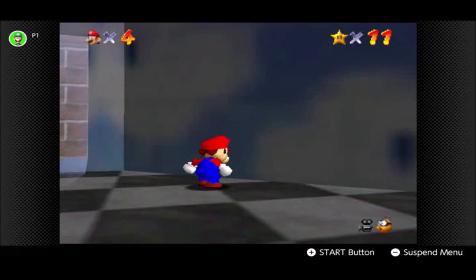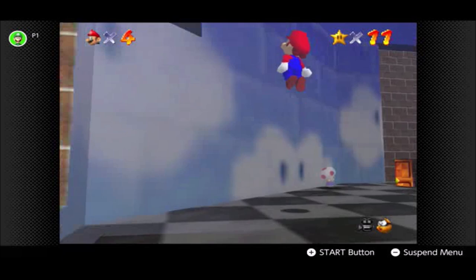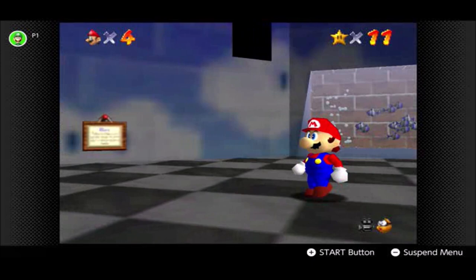Some Toads do give you secret stars within Peach's Castle, and that's not the only one. Speaking of secret stars, one of these portraits actually gives us a way into getting one of them. However, we have to find out which one, and I think it's this one on the right. But I need to time Mario's jumps correctly to do so.